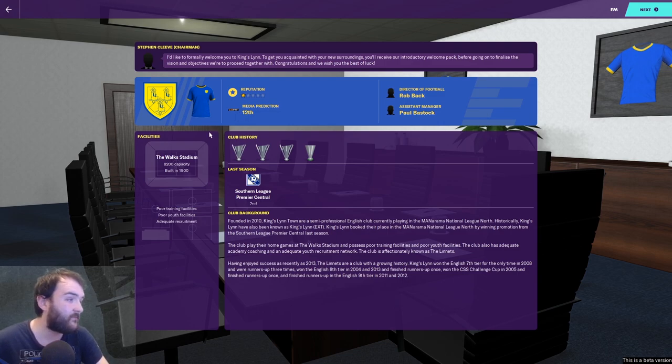Club background: founded in 2010, Kingslyn are a semi-pro club currently playing in the Vanarama National League North. Historically they've also been known as Kingslyn FC — the original club that went out of business, which was very sad. I was still living around Kingslyn at the time. They booked their place in the National League North by winning promotion from the Southern League Premier last season and play home games at the Walks.